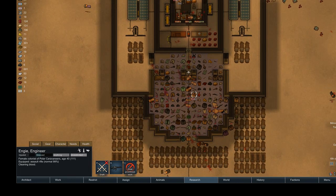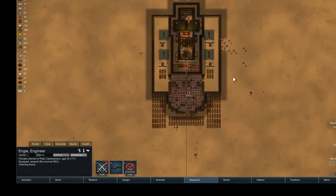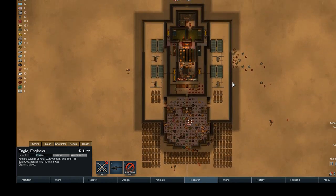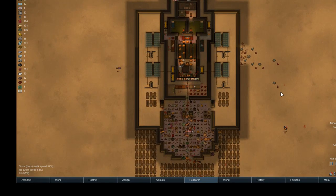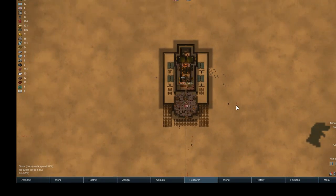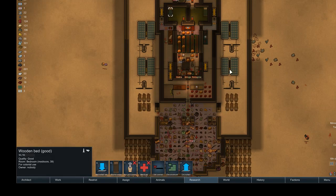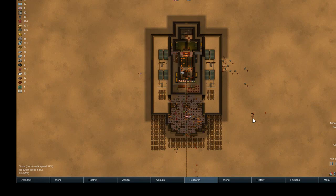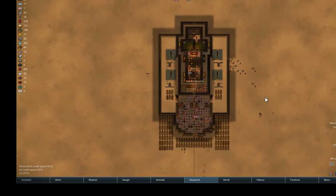All right, I've come up on just about an hour here, and I think I'm going to call it. So I have three new prisoners, I'm heading into the summer, which is nice, and I survived a sizable tribal raid and got some other things done — like a multi-analyzer and so on and so forth. I hope you enjoyed this episode and I hope you tune in next time. Thank you very much for watching, and I'll see you later.